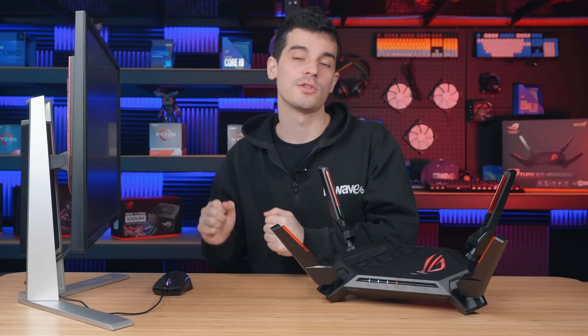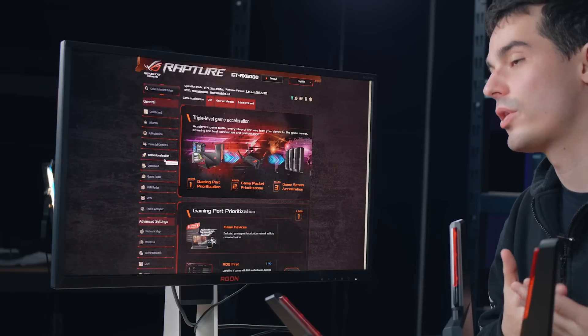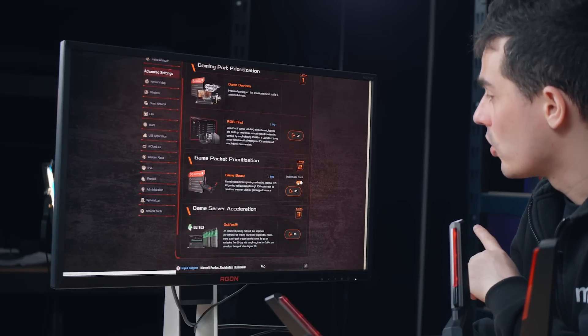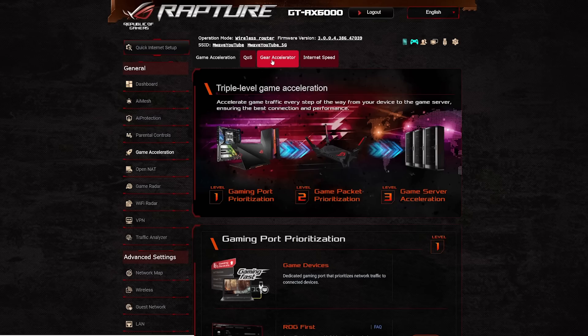Now we've had a look at the hardware side of things. Now we're going to check out the software and to do that we're going to jump into the router dashboard. Inside here we're going to go down to game acceleration and this is where we can get all that gaming priority set up. We're going to scroll down to game boost, turn this on and it's going to apply settings to prioritise any gaming traffic that runs through the router whether it be a PC, console or even a mobile device.